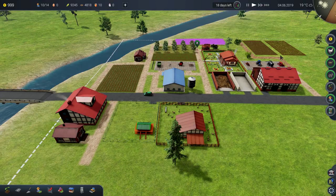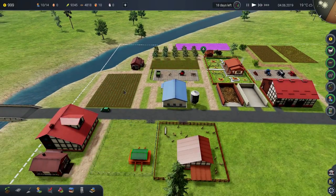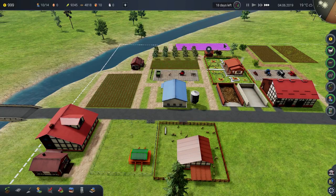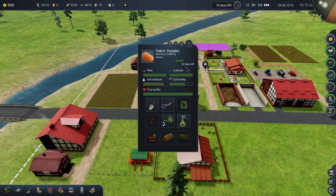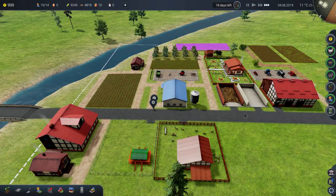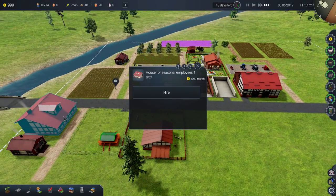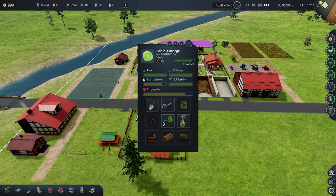Poverty! So we need these harvests to come in so that we can not die of poverty. We have $999. We cannot hire any help because we don't have the dollars for it.